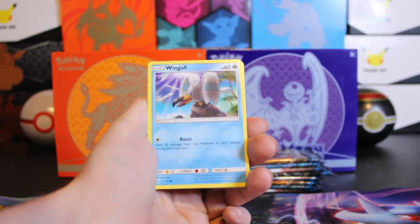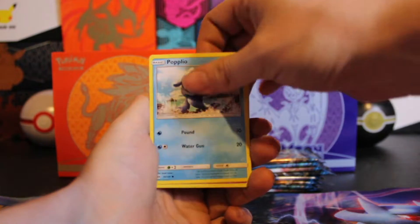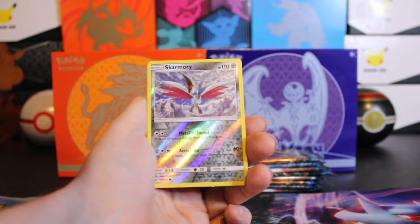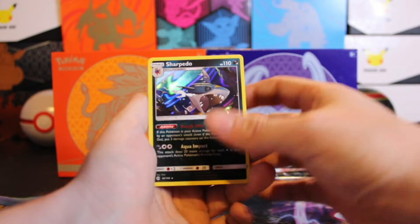Ooh, Dragonair. Wingull. Stufful. Popplio. Zubat. Gen 1 rep. Shellder. Sky Armory reverse. And a holo Sharpedo.